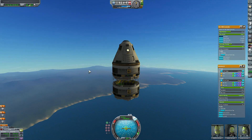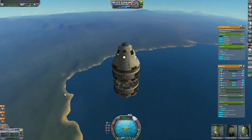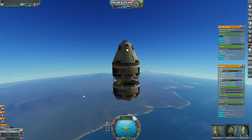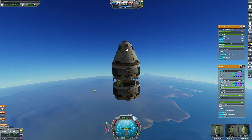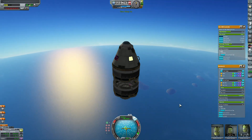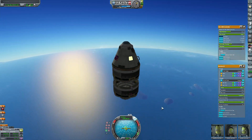Anyway, getting to orbit is very easy. You just point straight up, launch a couple fireworks, get into space, point sideways, launch a couple more fireworks, and you're in orbit. No complex parabolic motion, engines, staging, or other stuff that you have to do on normal rockets. This is much, much simpler.